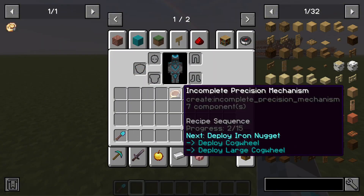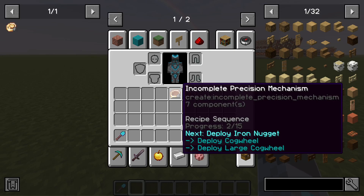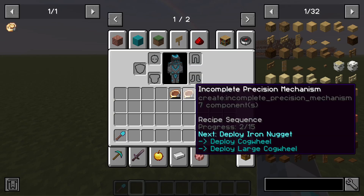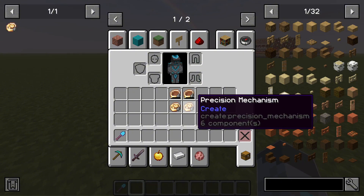Once you take a golden sheet and deploy a cogwheel onto it, you'll notice that it changes the sheet into an incomplete precision mechanism. If you hover over the item, you'll see that it tells you the progress in the recipe sequence. These incomplete precision mechanisms cannot be stacked, which makes them more difficult to store away, but after you complete the precision mechanism they can stack.